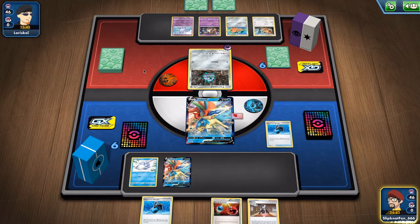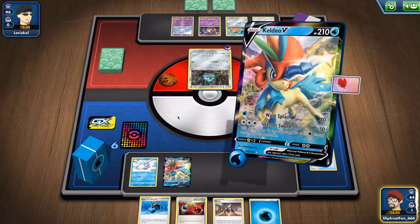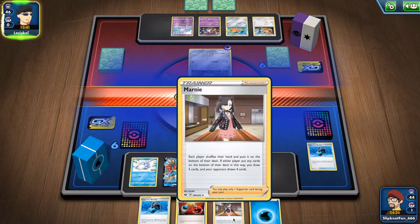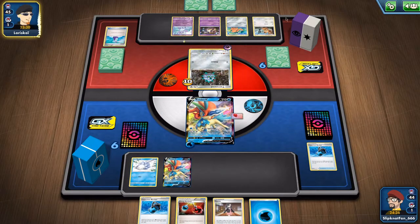Since this is our first turn, we would just use one Capacious Bucket, get some energies out, and get 40 damage. Next turn, if we don't have Frostmoth yet, we would just use Marnie. We didn't need to use Marnie at that point, because even if we got the Frostmoth next turn, it wouldn't do much.